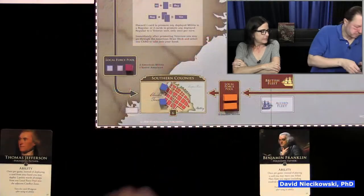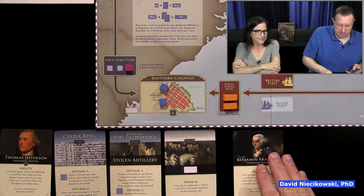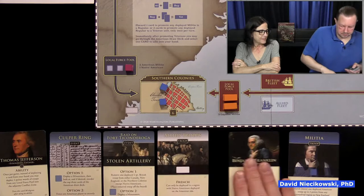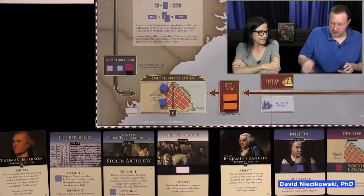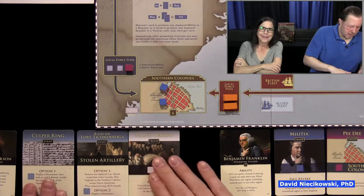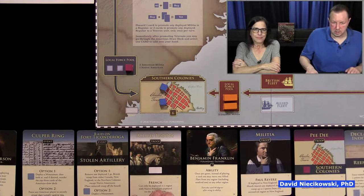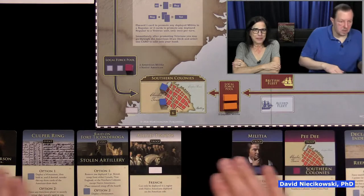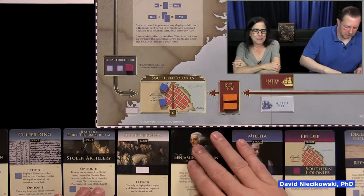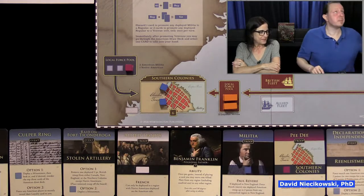In cooperative mode, we can help each other out and we know what's in each other's hands — you're able to do table talk. One thing about cooperative games: you can get what's called an alpha player who is really directing things. This is not a traditional hex-and-chit war game where you're rolling lots of dice, moving pieces around, checking tables — it's a hand management card game.